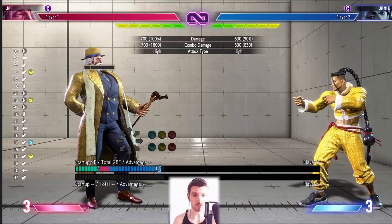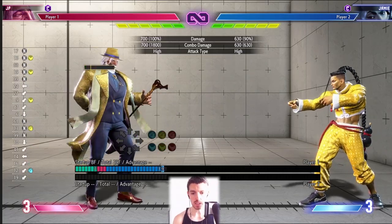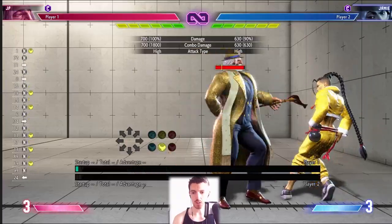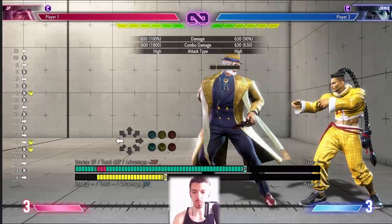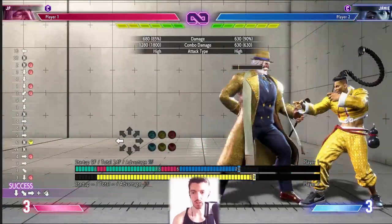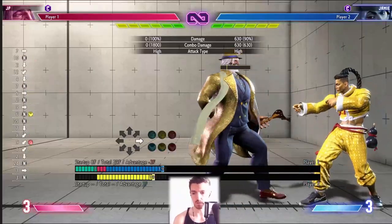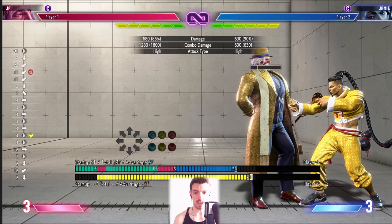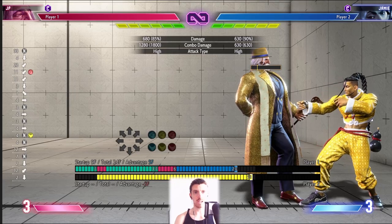Standing medium kick has a small range but is cancelable, so you can do a drive rush off of it, making it a very good button. If you manage to land it, you can cancel into a drive rush and then into crouching heavy punch. For JP, if you land a drive rush crouching heavy punch, you can basically do anything you want on a character.